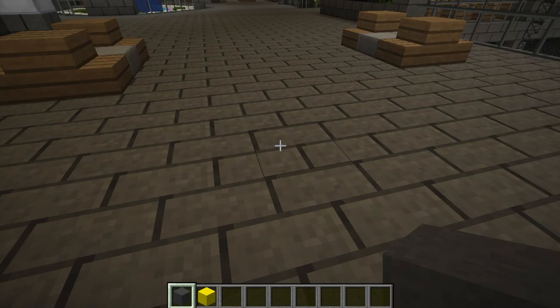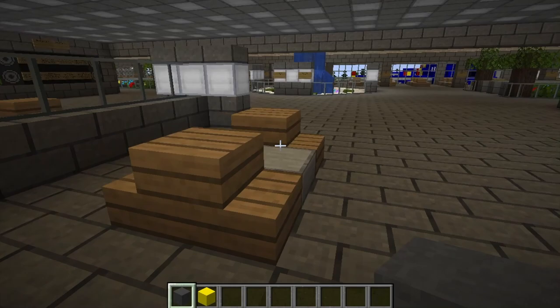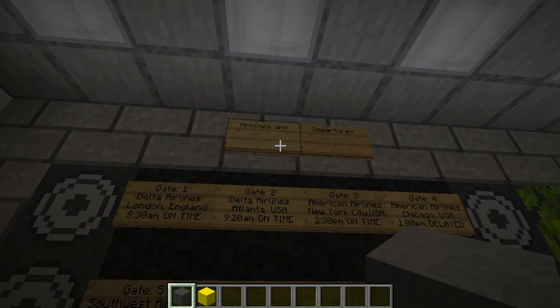A pretty cool little security area. Then right here we've got little benches where you can put back on your shoes, for if you have to take off your shoes for security. And then right over here, we've got a little arrivals and departures board. I decided to make eight gates at this international airport. As you can see, we've got Delta Airlines, some American Airlines — just a simple little arrivals and departures board with the gate number, airline, destination, time, and if it's on time or delayed.